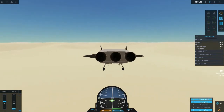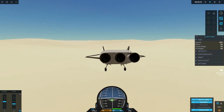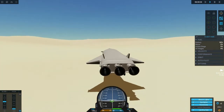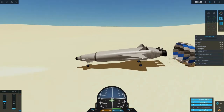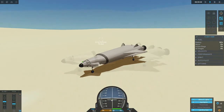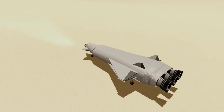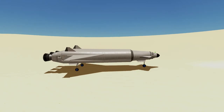Here we are at the final moments of descent. I'm only 100 meters off the ground and dropping. As we get close to the ground, I'll deploy the parachutes, flare up to kill my speed, and slowly glide back down for a soft touchdown landing on the deserts of Drew. We've successfully landed our SSTO back on Drew, and we can reuse it for future flights.